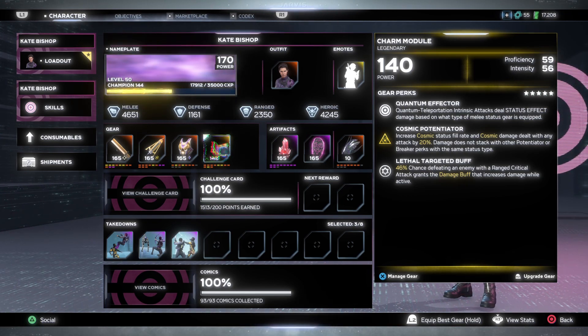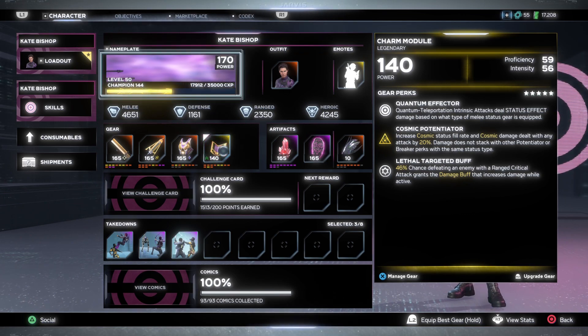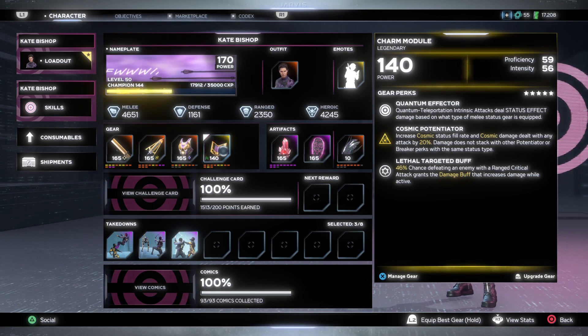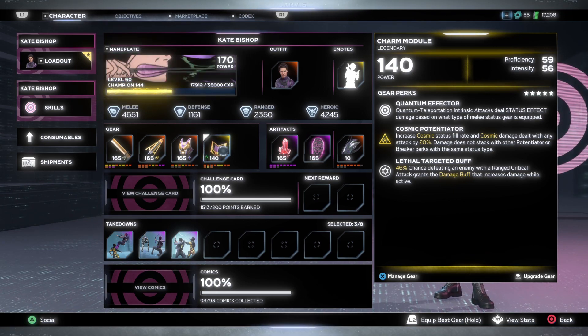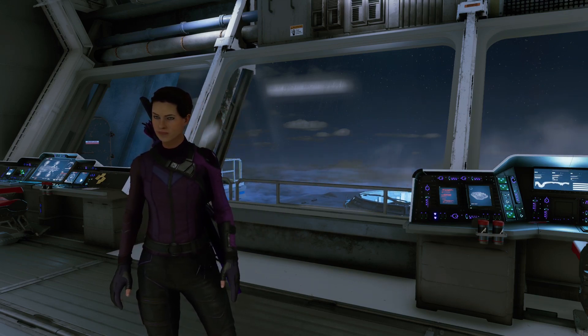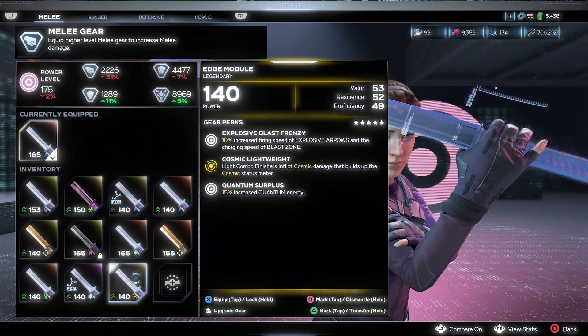The Charm Module also comes with two other perks — Cosmic Potentiator and Lethal Targeted Buff — though those can change to different perks. The most important thing is making sure it comes with the Quantum Effector perk, which is very useful for a Kate Bishop melee build. For all the legendary gear pieces from the module gear set, make sure you aim for valor and proficiency, as that's what's going to benefit you the most.